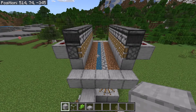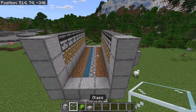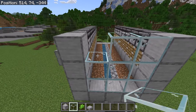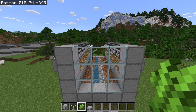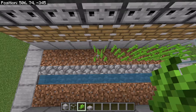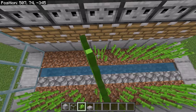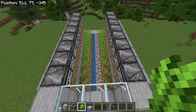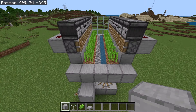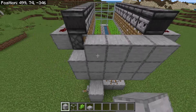The next step is to place 3 solid blocks over here and 3 over here. Now place 9 glass blocks like this. The next step is to plant sugarcane on each dirt block. Once you've planted the sugarcane, go to this side. Then place 5 blocks over here, 5 over here, and 5 over here.